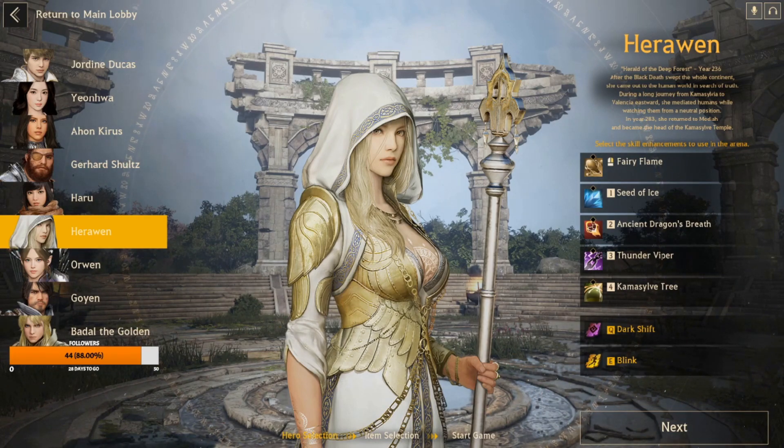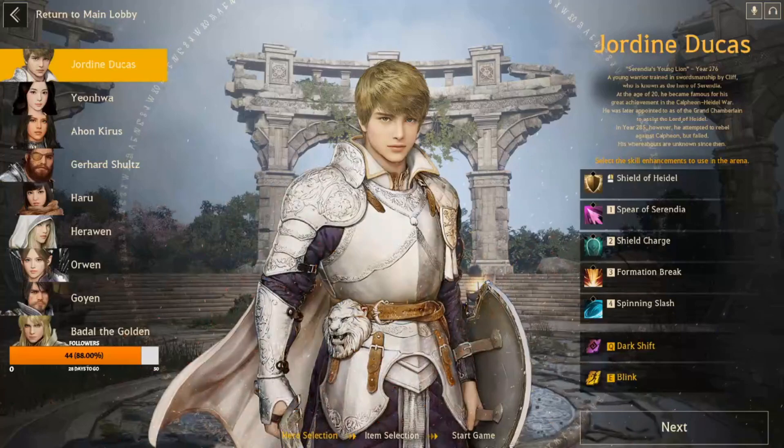Number six is Jordine — tell me how to say it down below, I'll fix it. The reason I'm not too keen on him is his abilities are difficult to hit, his one doesn't fit with the rest of his kit, and his inherent skill, the Shield of Heidel, feels out of place.